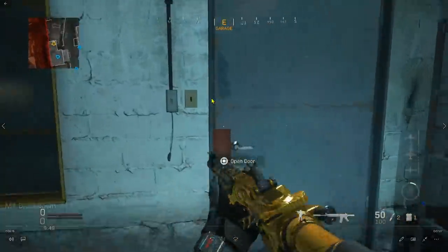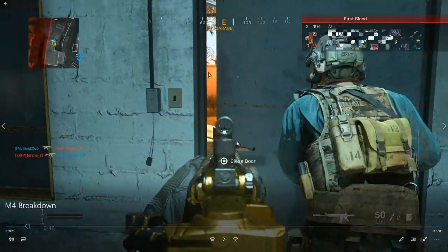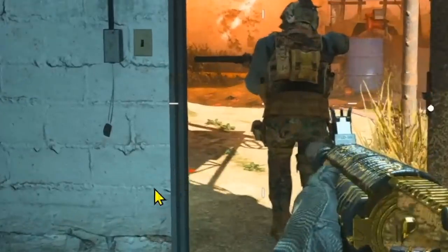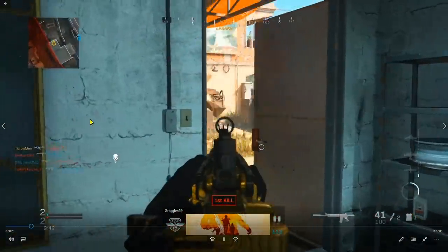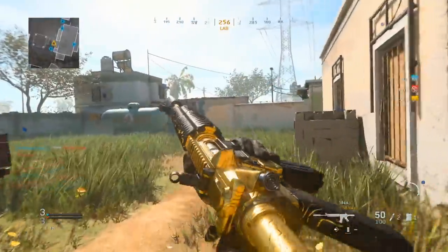Before I approach this door, I'm going to peek it really quickly, because I want to get a good sense of what is around me before I push. Remember, this is the beginning of the match, and enemies spawn from the opposite side of the map — so they might be head-glitched here or in the corner, which you can see from those footsteps because I'm using the tracker perk. I let my teammate go first rather than challenging whoever's in the corner. He gets taken out, and I clean up the mess.